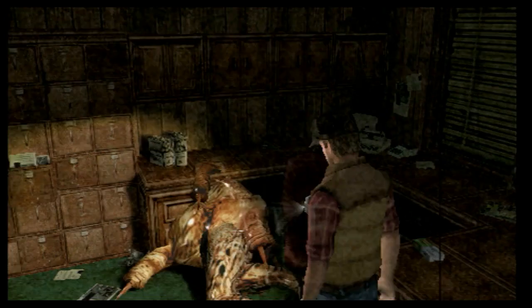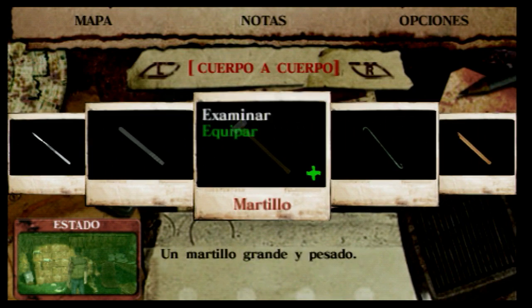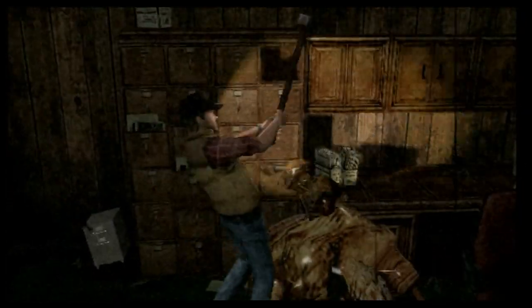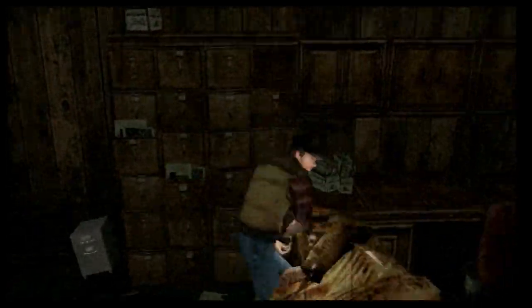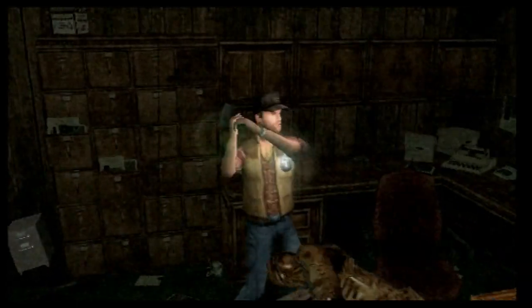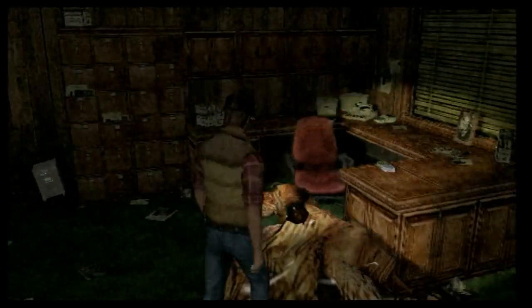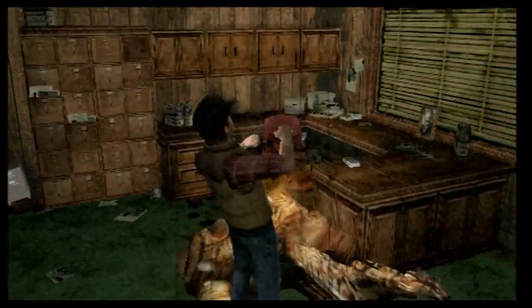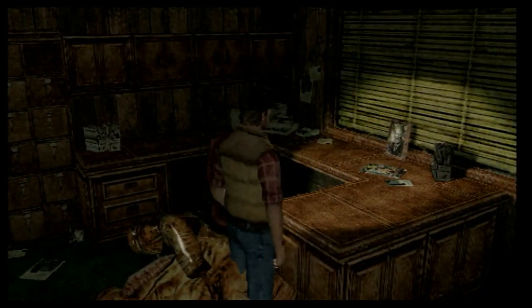¿Le rematas o no quieres rematarle? No quiere rematarle porque se ha quedado medio enganchado en la mesa. Vamos a estamparle con el martillo. A base de darle golpes y golpes se ha caído. Venga, un poco de munición del rifle. Muy bien.